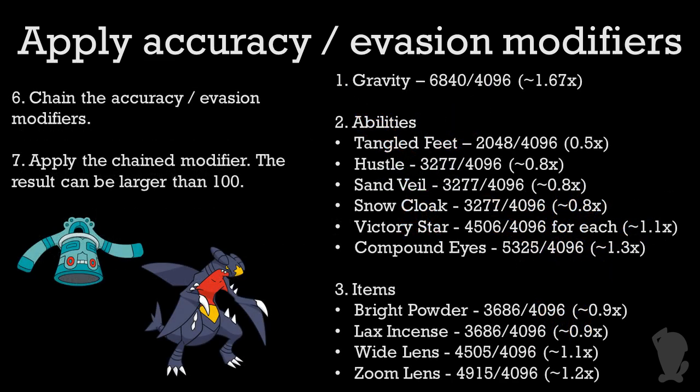Next comes most of the accuracy and evasion modifiers. They're all applied together in the same step, so there's no real distinction between accuracy and evasion, technically speaking. The multipliers for these effects use division by 4096, which is standard for how Pokémon handles modifiers, just like the damage formula. Notice how Victory Star and Wide Lens, despite both being 1.1x accuracy boosts, are really different. Victory Star's modifier is 4506, which comes out to a little over 1.1, while Wide Lens' modifier is 4505, which comes out to a little less than 1.1.